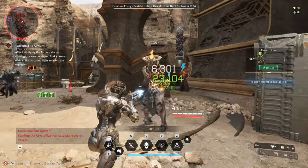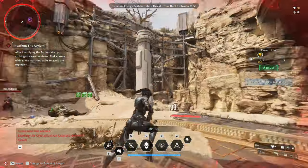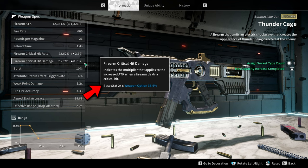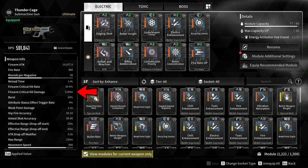Next are the Critical Hit Damage modules. Concentration Priority and Better Concentration increase the Firearm Critical Hit Damage by 194%. The base critical hit damage of this weapon is 2x. Adding the two modules increases it from 2x to 5.896x, and this is why I recommend using Balbi — because this weapon is a very good crit weapon.